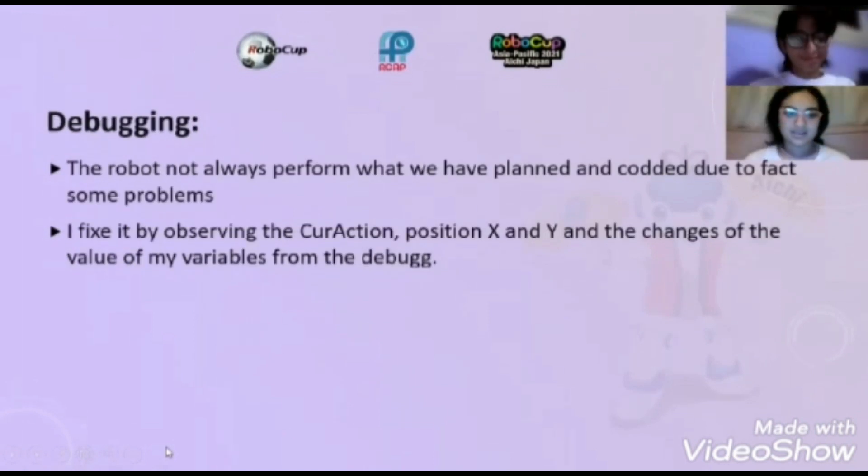Debugging: the robot does not always perform what we have planned and coded. Due to some problems, we fixed them by observing the current action, position X and Y, and the changes in the value of our variables from the debug.